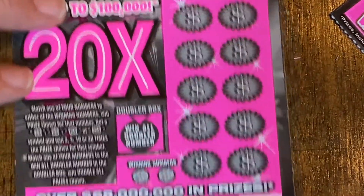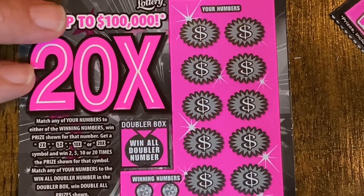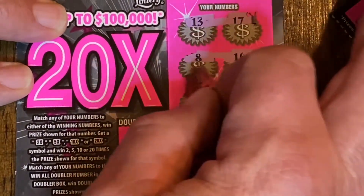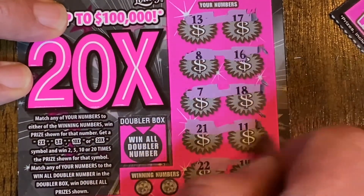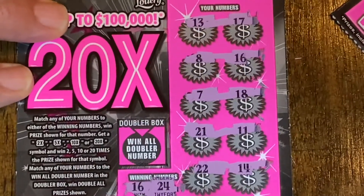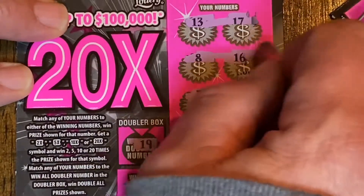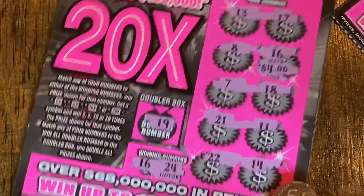Next one, ticket 23. Numbers: 13, 17, 8, 16, 7, 18, 21, 11, 22, 14, 16, and 24. Winning numbers — looks like we've got a match on 16! So we won't get the double box, but we got a double. We'll take it. At least this session is not a bust.